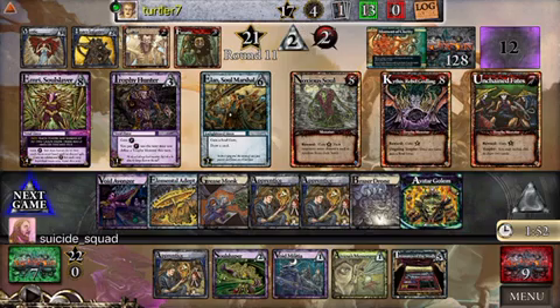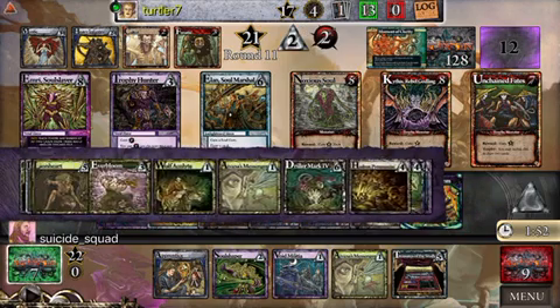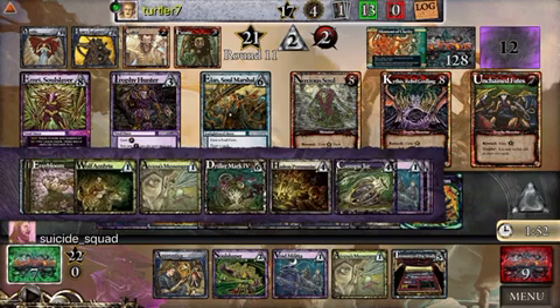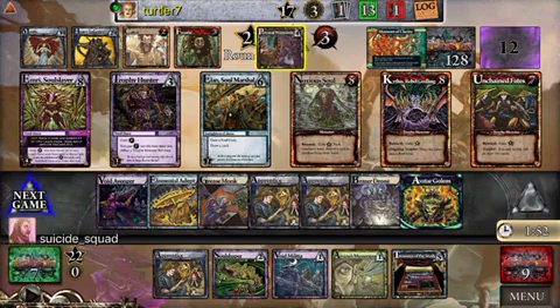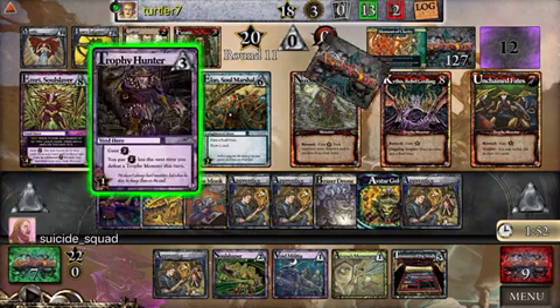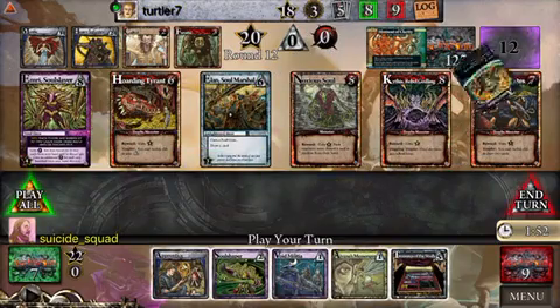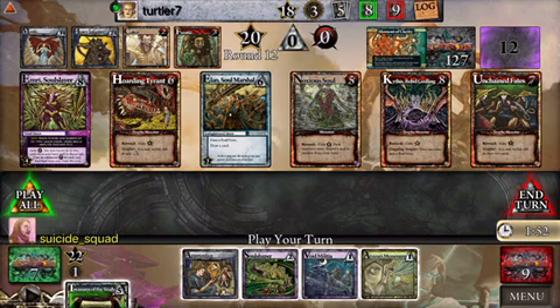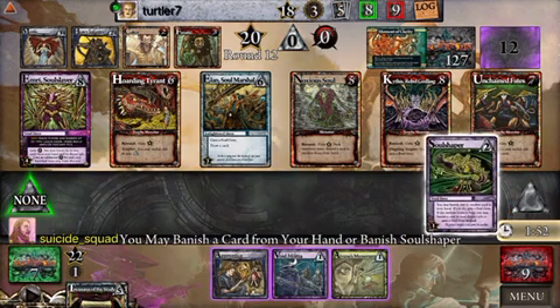I still have some potential to draw quite the hand myself though. If I can combine the Lion Heart and the Wolf Acolyte at some point, purchase the Elan Soul Marshal, somehow draw around to that, defeat the Kythus — a lot of good things that I have an opportunity to do. But it feels like nothing my deck is really great at doing right now. Just kind of hoping for the right combination of cards.